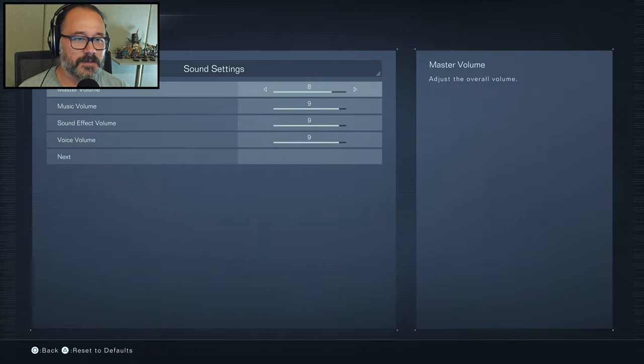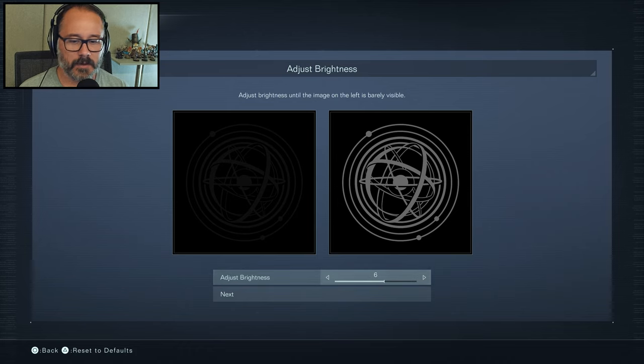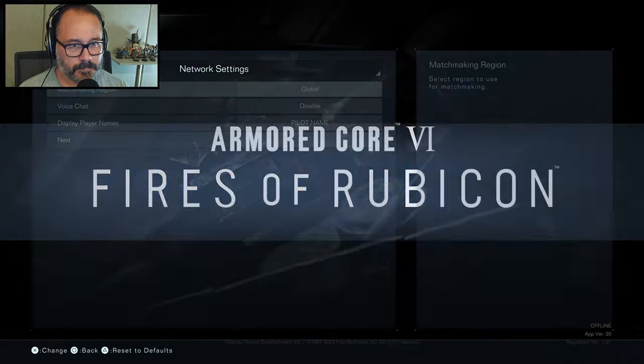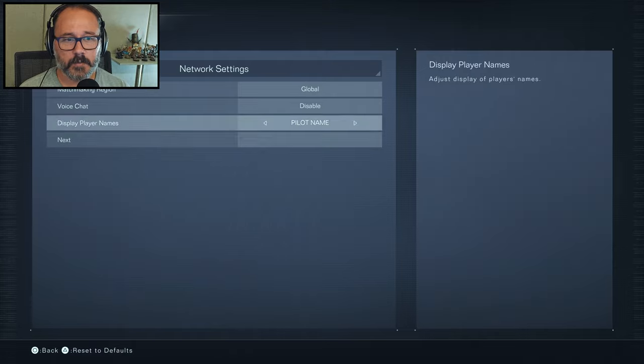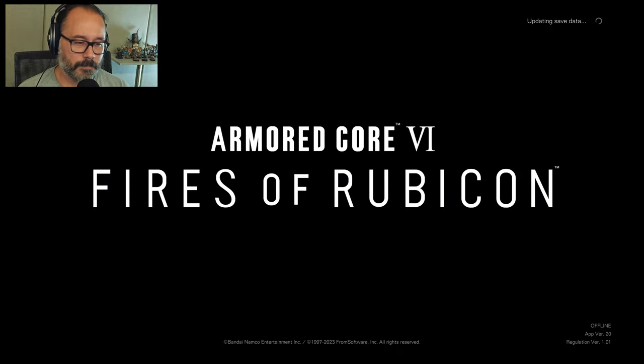We got the brightness setting — that looks good. Sound settings, those also look pretty good. Network settings — not really going to be doing a whole lot of PvP. Pilot name: Rurikon. And here we go.